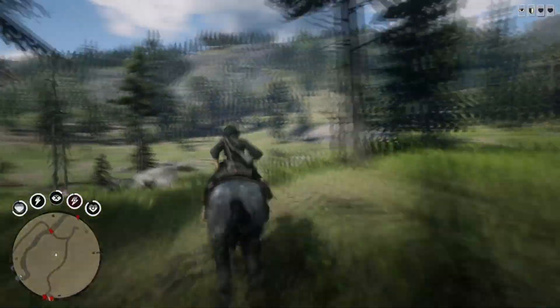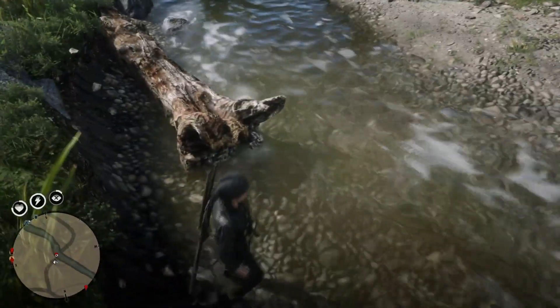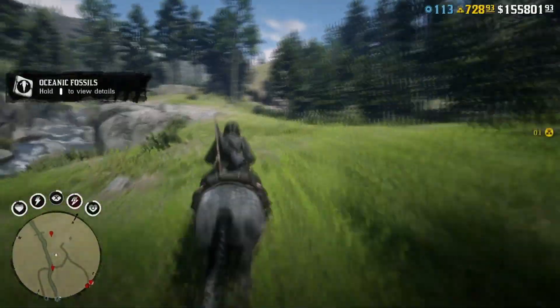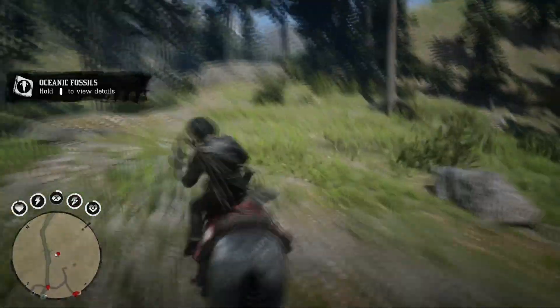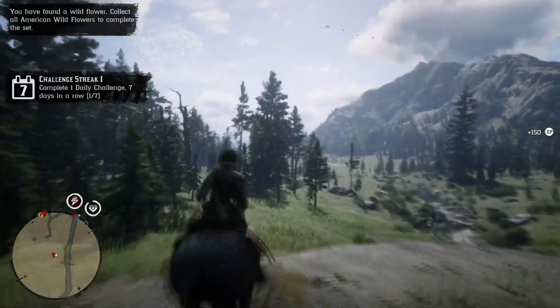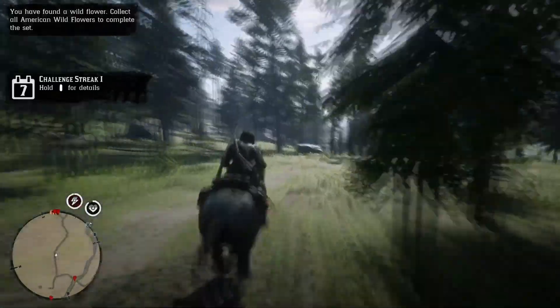Run all the way up here on your horse, super fast. Where the log is, there's a random fossil. If you don't have the metal detector and shovel, please do not do that bit because you'll basically be wasting time. Then we've got a collectible flower here which we can pick up - you don't need a metal detector and shovel for that. Now run all the way back.